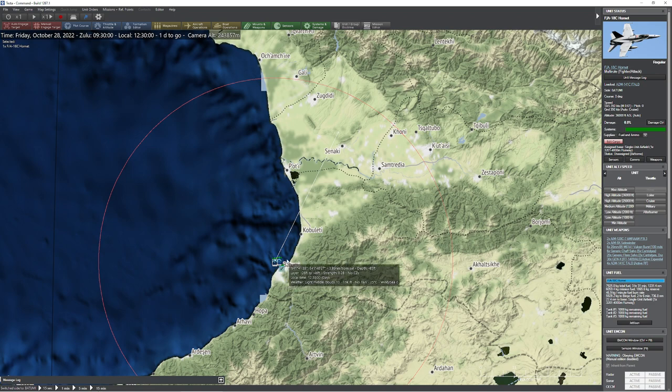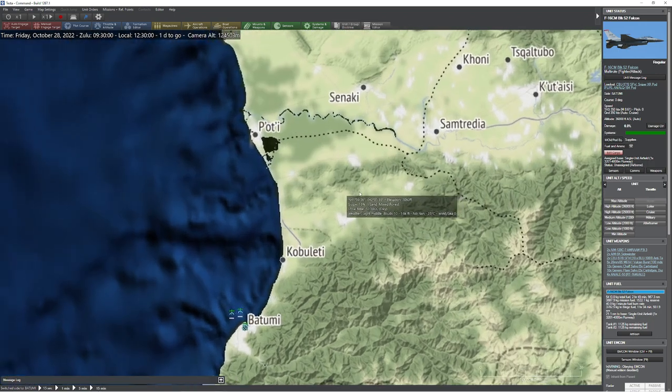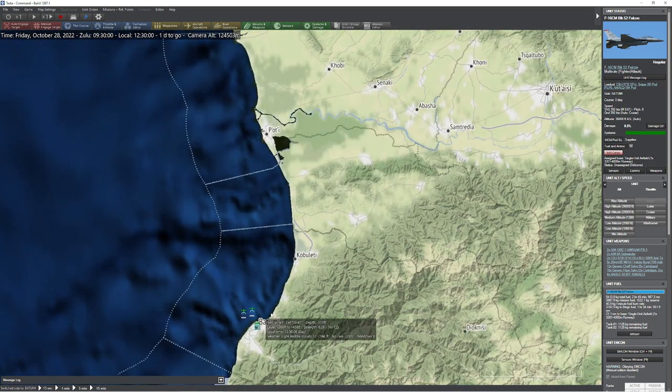We have a pair of aircraft — one's an F-18C, the other one is an F-16CM. Our F-18 is loaded with a bunch of active decoys, and our buddy the F-16 is loaded with some cluster bombs. The problem is we have an SA-6 somewhere around the Sanaki region here, and we want to destroy it using what we have.